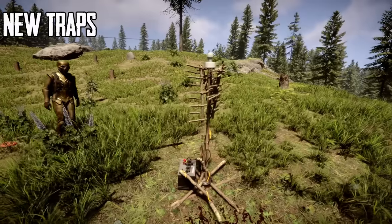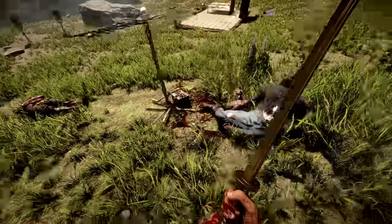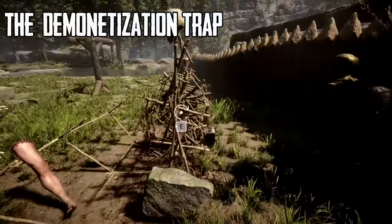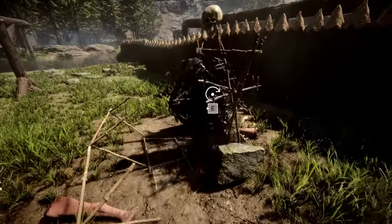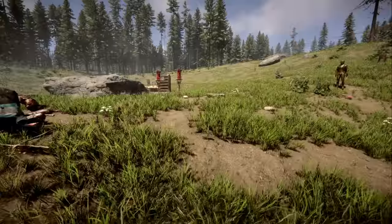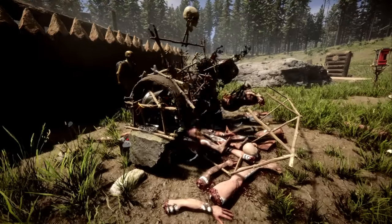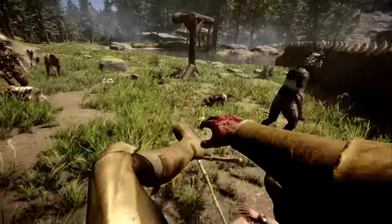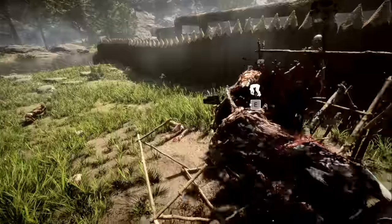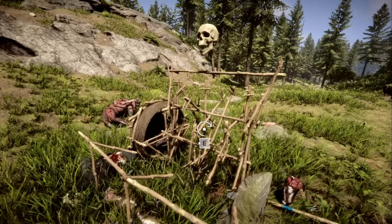We'll call this one the helicopter trap. We're going to drag the cannibal to the trap — and he got pulverized. Hit E to reset it. Once a cannibal gets close to this, it will destroy it. This is called the demonetization trap. It kind of just grinds up bodies like so, and the skeletal head up top just jiggles, which is pretty fun. Just hold E to reset it.